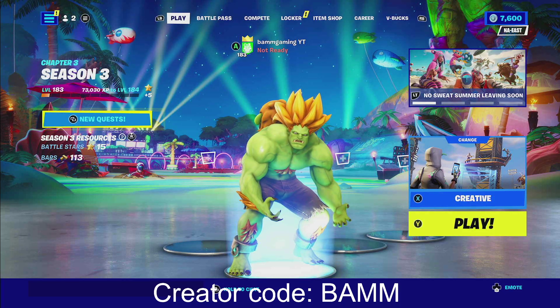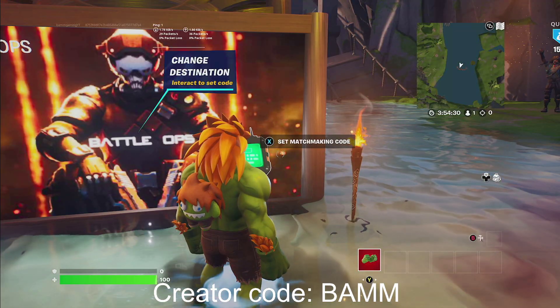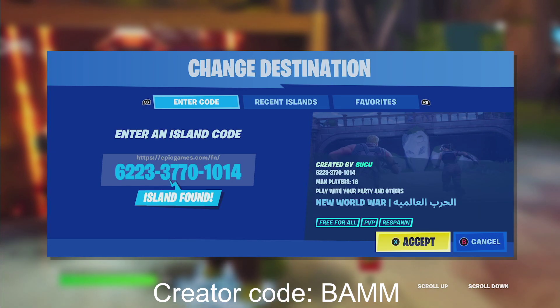What's good YouTube, welcome back to a brand new XP glitch. Today I got a crazy one for y'all. We're gonna be in creative mode, ready up. Once you guys get into creative, go find a console, click 'use console', and type in this map code. If you guys need an extra second, make sure to pause the video here, but let's get straight into it.